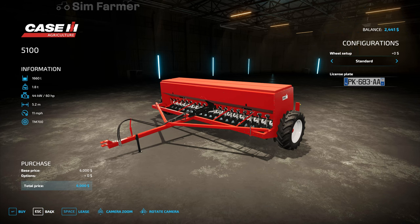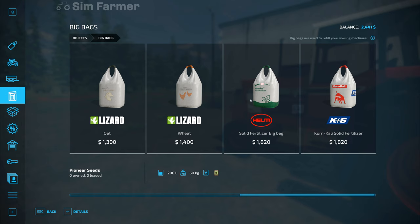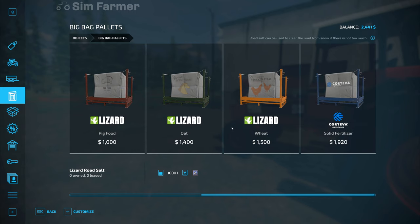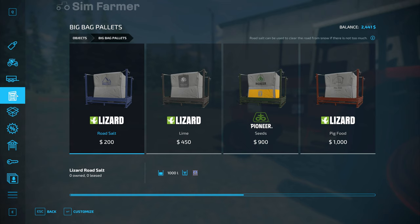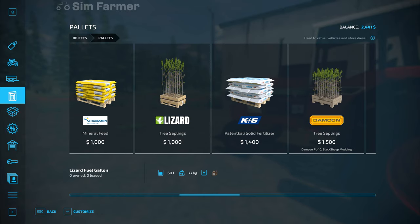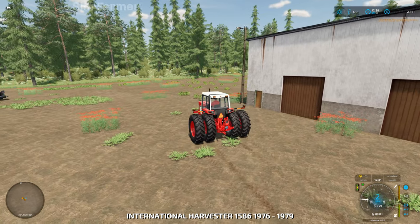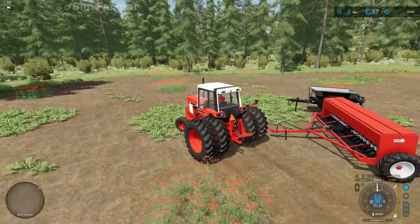Let's have a look at the pallets — are they a bit cheaper? So seeds are 900 — we're going to need 2,820. So we're a little bit short on being able to get fertilizer and seed. I don't think I've got any other pallet mods with smaller seed bags and fertilizers installed. So I may have to nip out of the game and go to the mod hub, because I know there are some mods that come with smaller capacity pallets that are a lot cheaper, so we may be able to afford to buy a few of those.